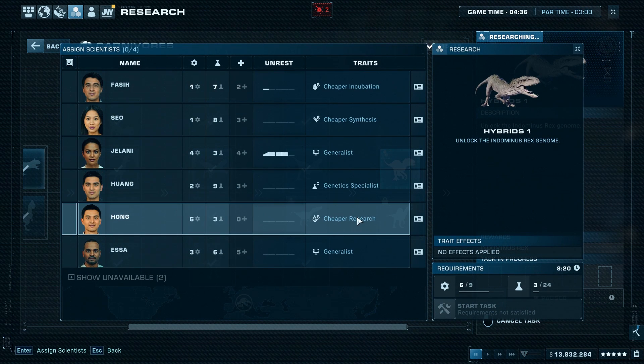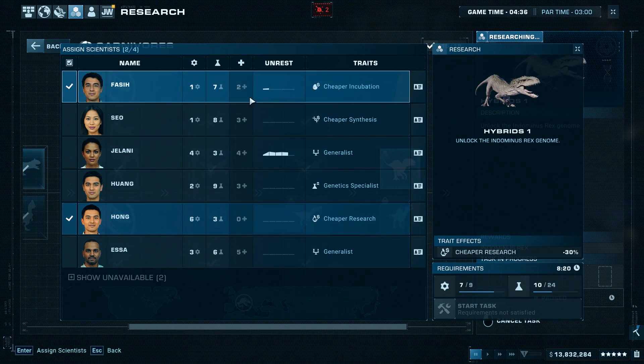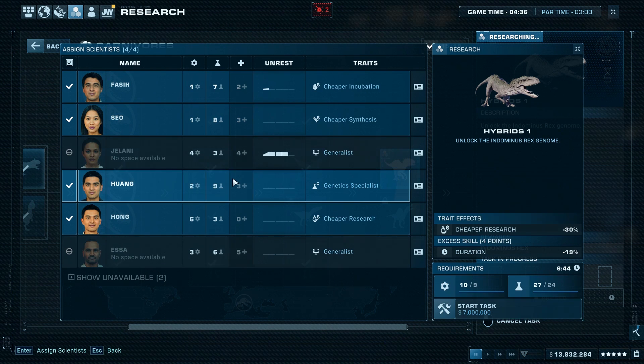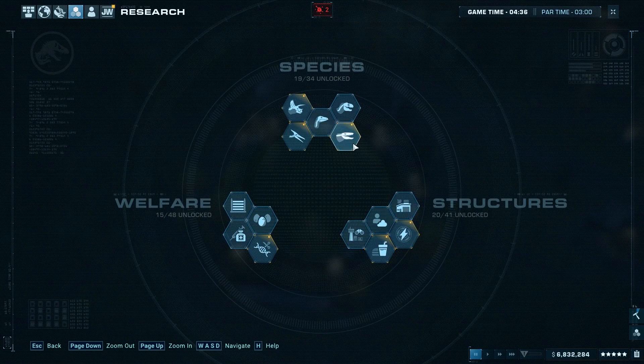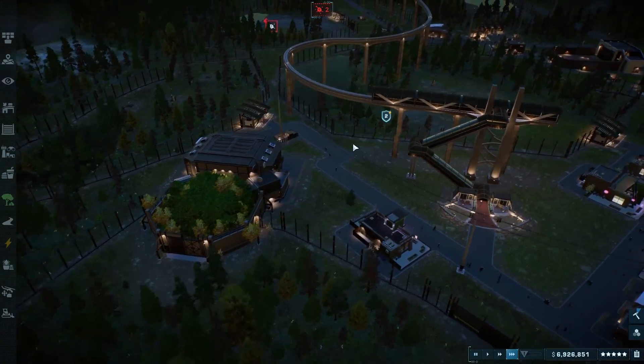I'm going to drop that down and drop that down - 1.2 million. Actually, save and exit - I don't want to do that just yet. What I want to do is come into research first and we are going to research the Indominus Rex. Let's do that - we need lots of this stuff. Negative 30% cost and 20% duration. It didn't cost us 10 million thankfully, so we still have about 6-7 million left.